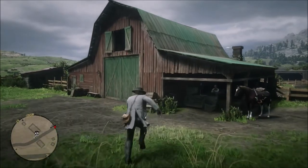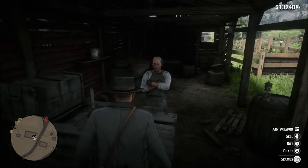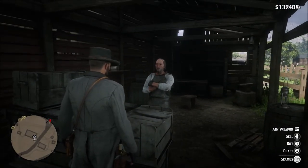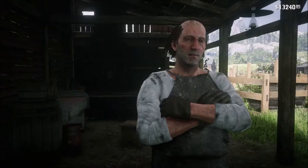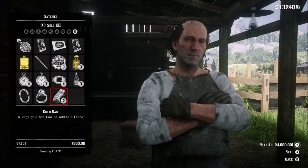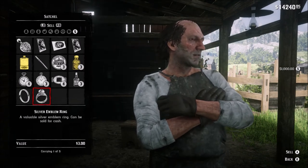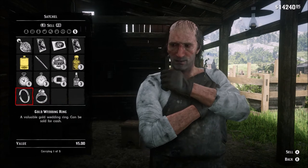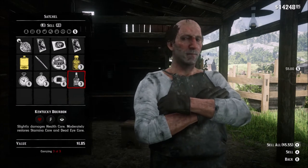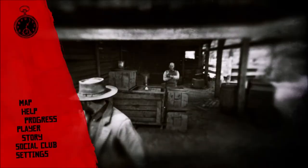This is where you're gonna sell your gold bricks, your stolen jewelry, all that fun stuff — this is your guy. You're gonna want to hit sell, and as you can see I've got two gold bars here. You hold Y and boom — got a thousand dollars for those. You've got some rings, we'll sell some of these too.